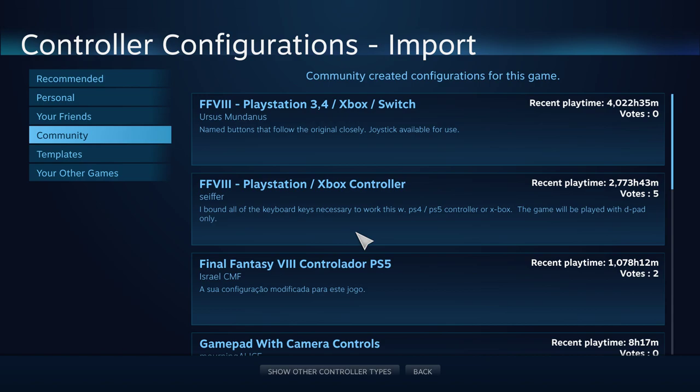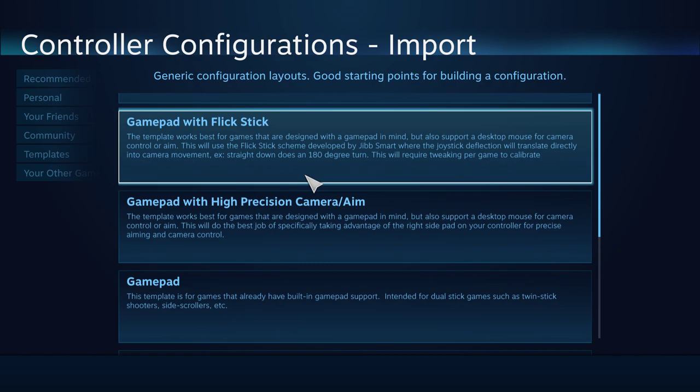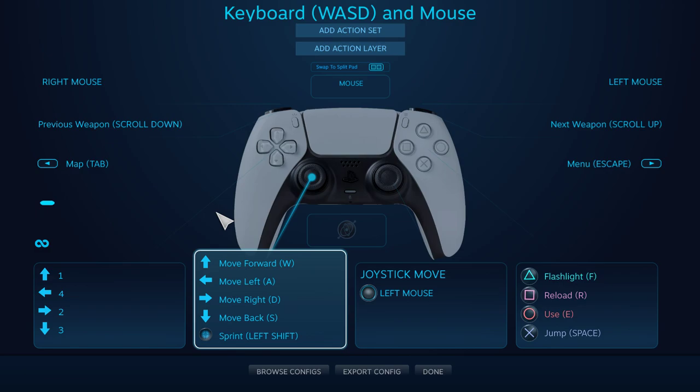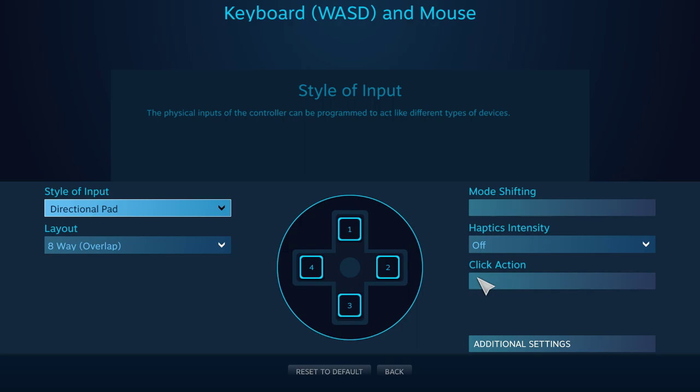I haven't tried them, but probably some of them might work. If you're unsure, let's go with template. This is the template I saved, but let's go with a basic template — with keyboard and mouse. So now I'm in preview mode, so let's apply this configuration, and from there I'll be able to change each key bind. Let's start with this.